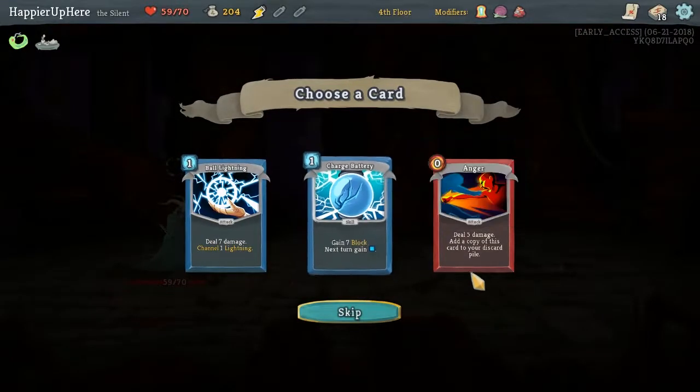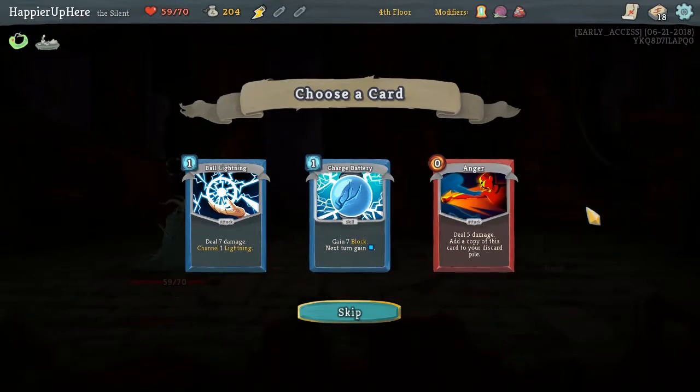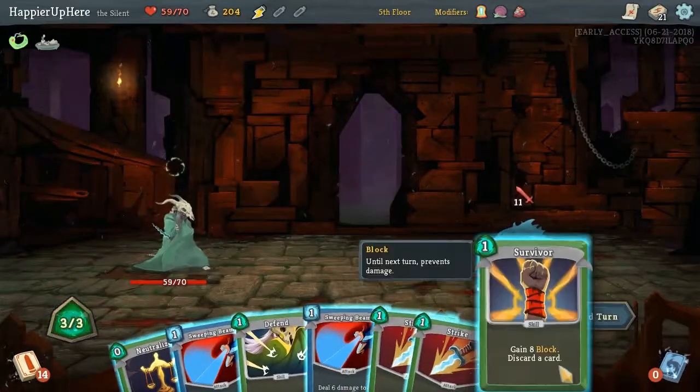We're getting a lot of Defect cards here. This is actually not a bad idea — we both get block and energy for the next turn. Let's do that.